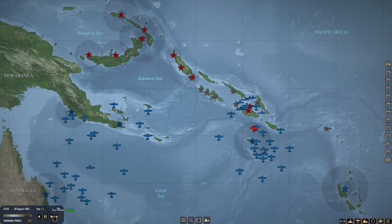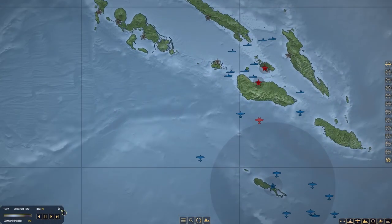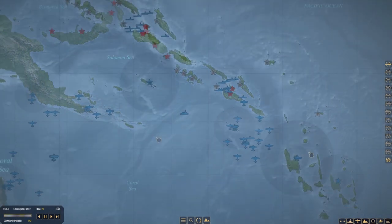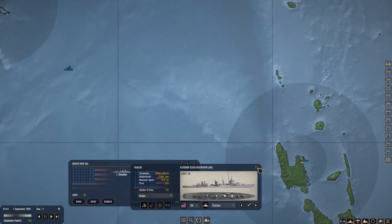Hi everybody, welcome back to Joe Is Gaming. In the last couple episodes we managed to do quite a bit of damage to the Japanese, and I'm hoping we keep true to that tradition in this episode. The USS Warrant has made it back to New Hebrides, so we're going to get her crew re-armored up, get these cargo ships full of cargo, and send them back out. I'll go ahead and buy two destroyers here.